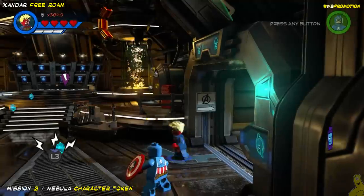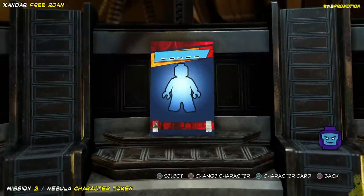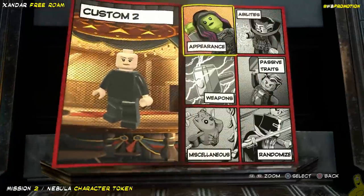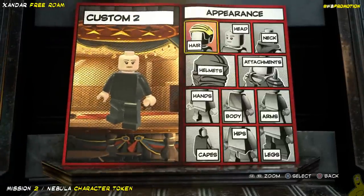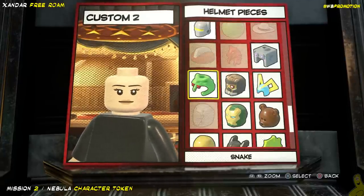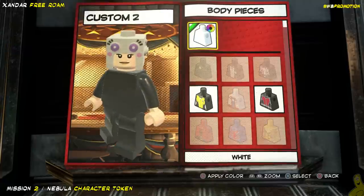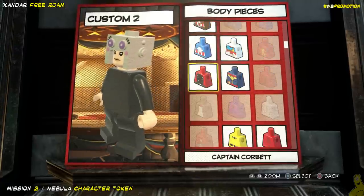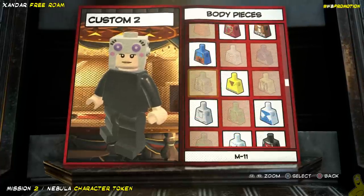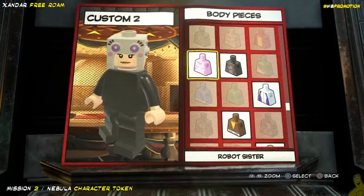We follow the trail all the way down into the basement and select one of our custom characters — since I already had one from a previous story mission, I select custom two. I love the way they did this — it helps us out by not only showing the areas like the helmet piece and body piece, but it actually bounces the item you need, kind of going 'hey, pick me.' It's awesome.